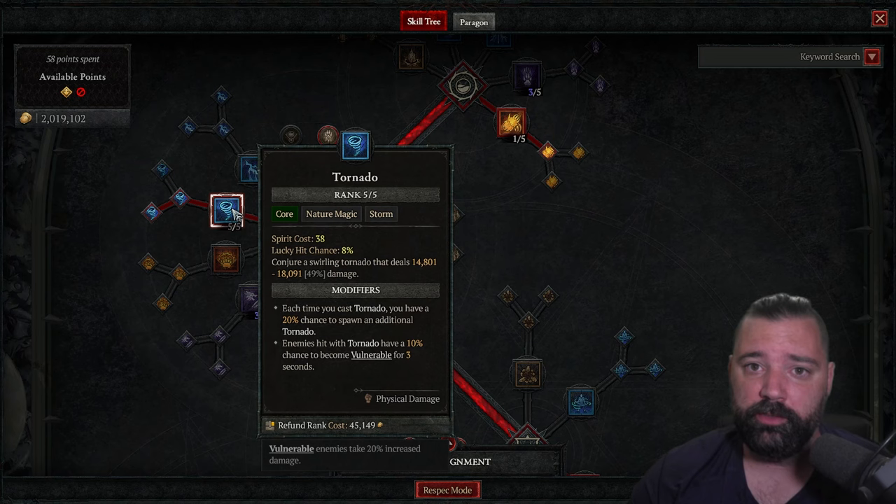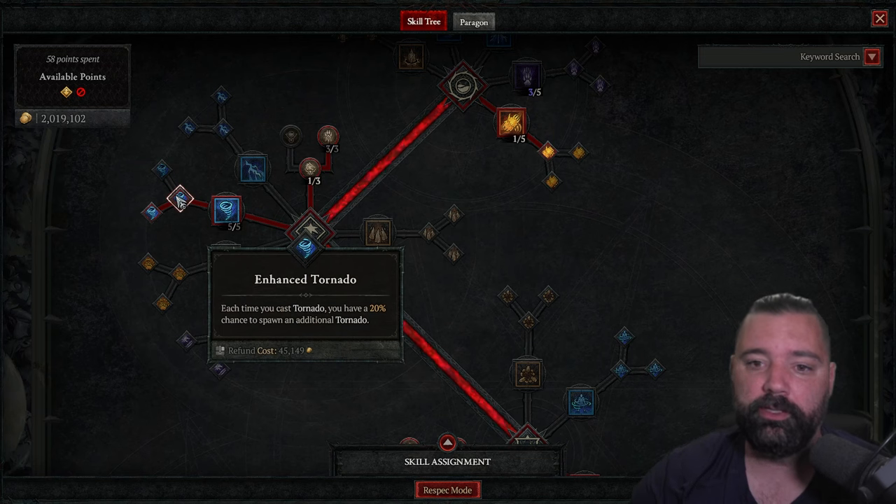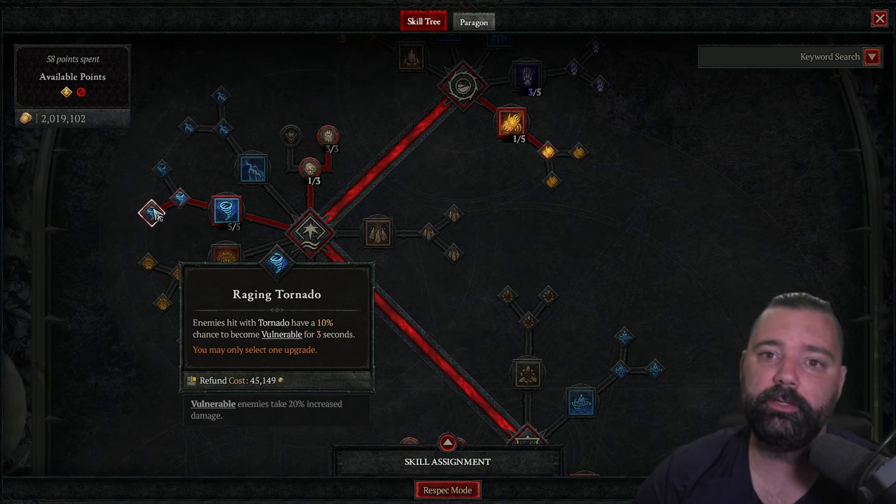Placing five points in Tornado because it's a tornado build, and we want to scale the damage of this core ability as high as possible. Enhanced Tornado gives us a chance to spawn additional tornadoes. We also get additional chance from the tempering on our weapon — you can actually reach over 100% of this, so you can have two tornadoes for every cast, which is a significant increase to damage. Raging Tornadoes give you a 10% chance to make the enemy vulnerable for three seconds. We should be casting enough tornadoes to keep enemies vulnerable, especially elite enemies and bosses.